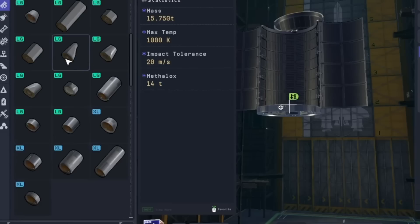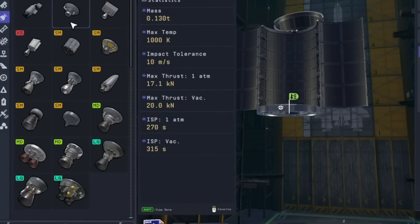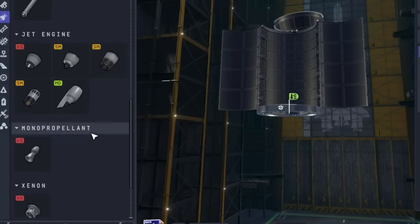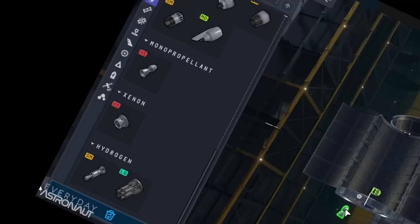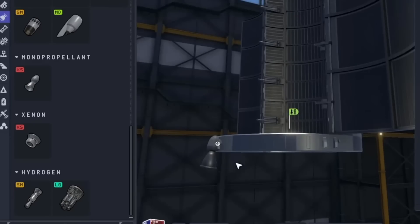Also, a slew of new parts — a larger nuclear engine, from what I understand. And new fuel types for the game as well. There are some fuel types that you'll need to run certain engines, like the nuclear engine in Kerbal Space Program 2 will no longer run on just liquid fuel, but rather hydrogen — you know, like the real thing. Pretty cool.